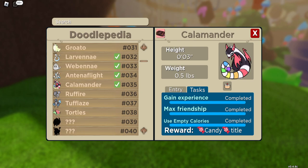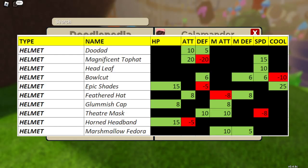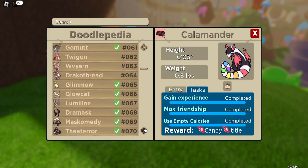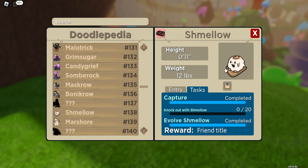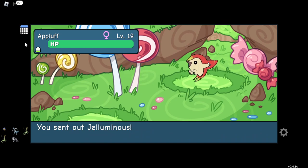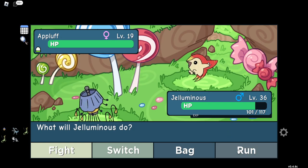The last helmet is the Marshmallow Fedora, which is very easily achieved. You're going to be in the Sweet Factory — it's on Shmello, one of the recently added doodles. Use your magnifying glass to check for equipment: click the 'about' section and go into the equipment tab to see it. That's the easiest and simplest way.